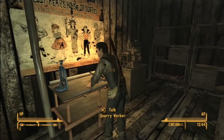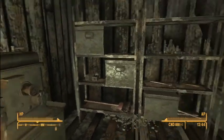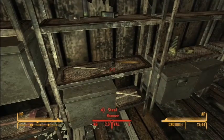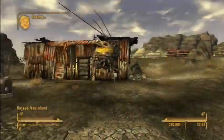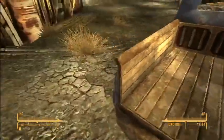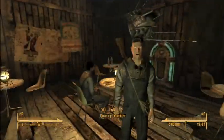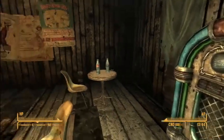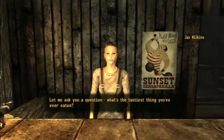This is the machine shop, which doesn't seem to have much of anything. Not really much in here. There's a truck — nothing in the back. Let's go into the mess hall. There doesn't seem to be much of anything in here either, except Jass Wilkins.